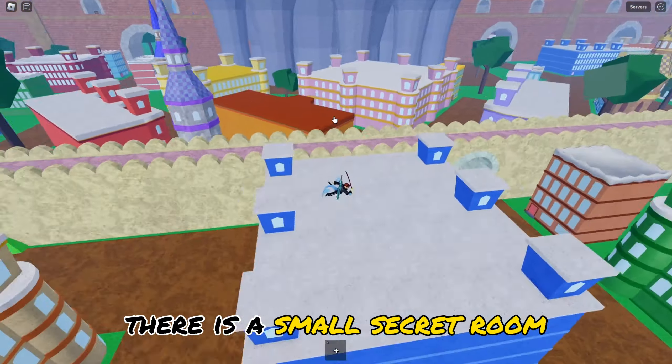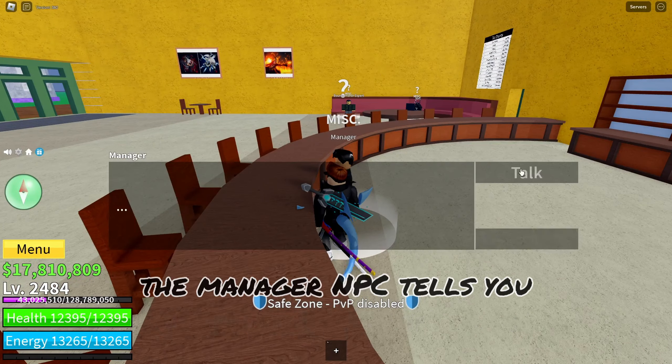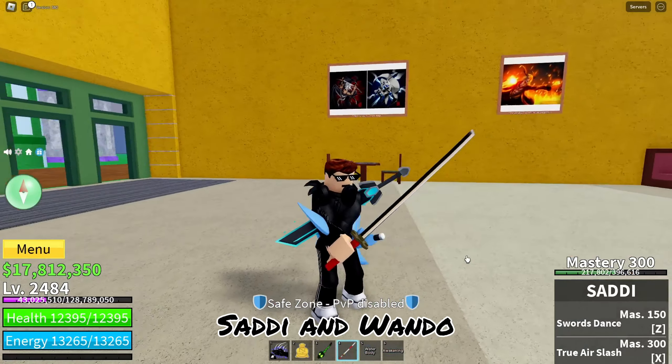There is a small secret room chest in the Kingdom of Rose. The manager NPC tells you the current state of the legendary sword dealer, and he sells 3 types of swords: Shisu, Sadi, and Wando.